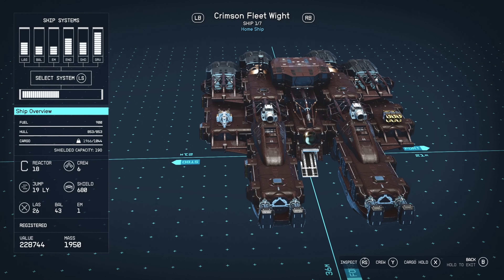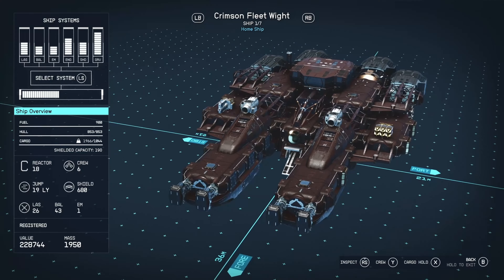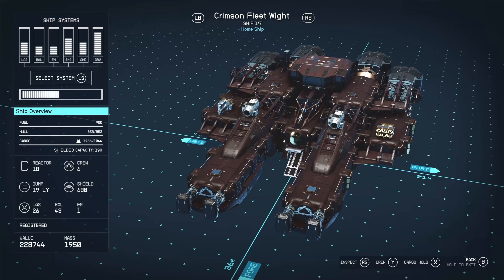So if you look at its stats: 900 fuel, which you need to lift a ship this big. It's got 853 hull, which is quite good. Generally, anything above 600, 700 — if your shields go down, you have a bit of survivability. Cargo can carry just over 1k, which is pretty decent for a pirating vessel. C-class reactor, but it's 18, which is quite low for a C-class reactor. So I'm hoping for some speed.